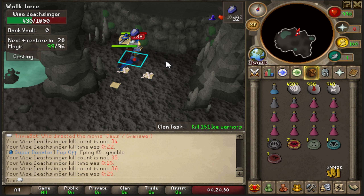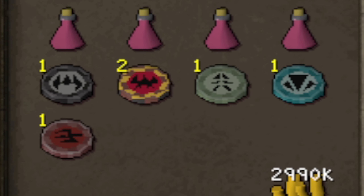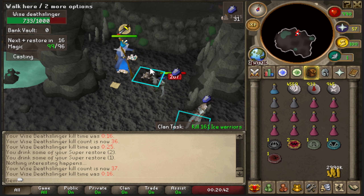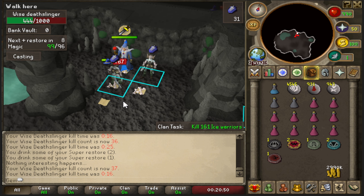I'm not sure if certain NPCs are better for collecting charms than others, but I'll collect them while doing slayer. There are probably NPCs like water fiends that drop charms at really high rates, but if I collect them during slayer then I probably won't have to focus on farming them separately later.